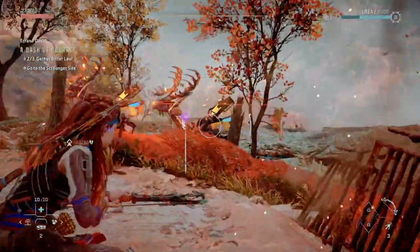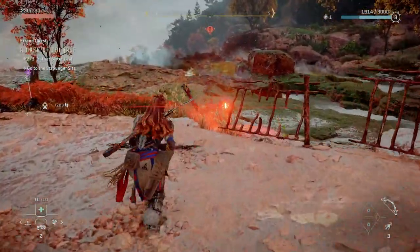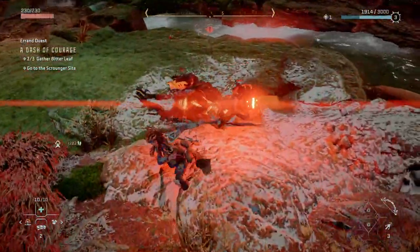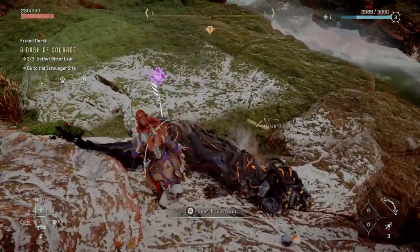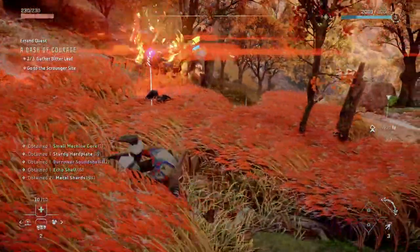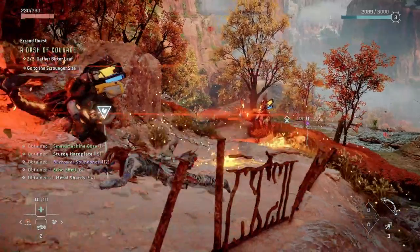They do negate that somewhat by having a small icon below the compass letting you know if an enemy nearby is alerted to your presence with a question mark, which changes to an exclamation mark when alerted. But as I mentioned, there is no indication as to where a machine will attack from if they are off screen. Normally this is accomplished in other games with a compass ring in the center with arrows indicating where an enemy is coming from, but that's not in Forbidden West.